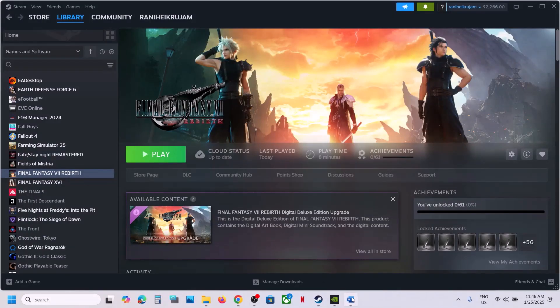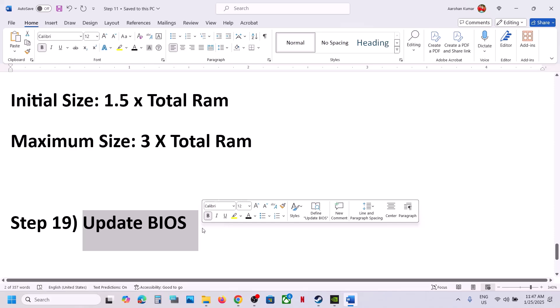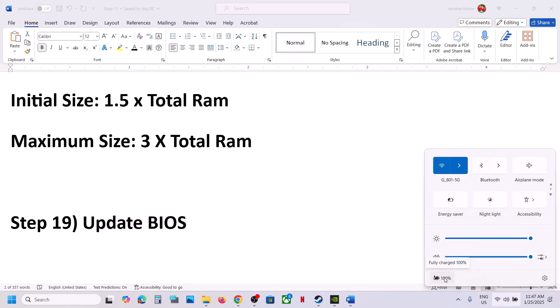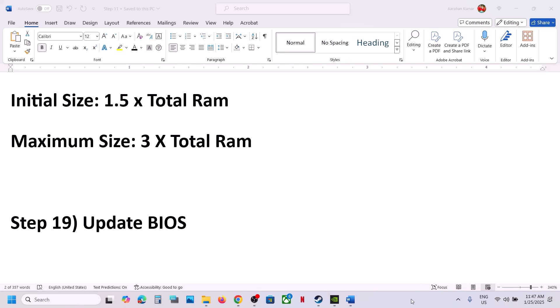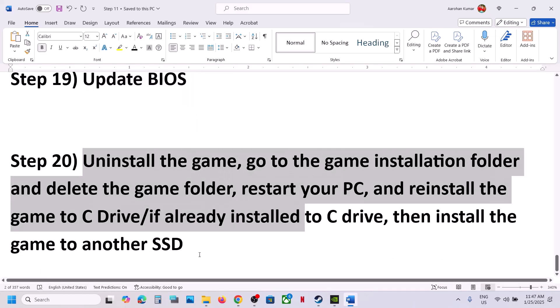The next step is to update the system BIOS. Go to your system manufacturer's website (e.g., Dell, Lenovo), select your model number, find the latest BIOS update, and install it. For laptops, make sure the battery is above 10% and the AC adapter is connected. Do not unplug the power cable during the BIOS update. After the BIOS update, log in and launch the game.